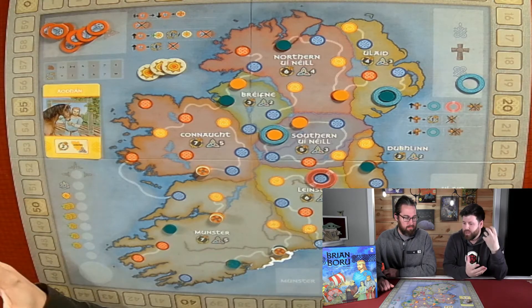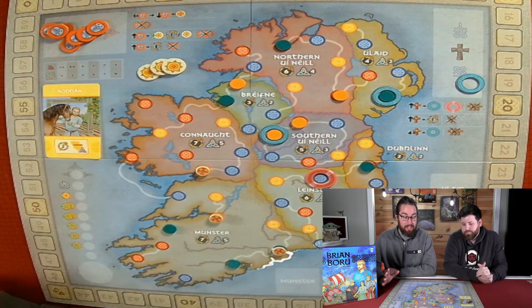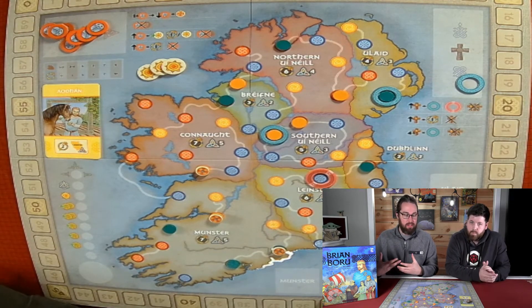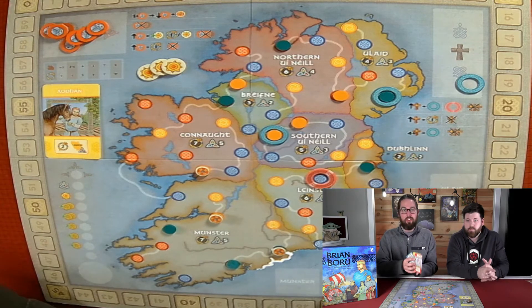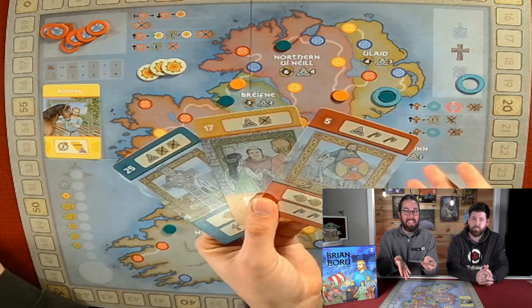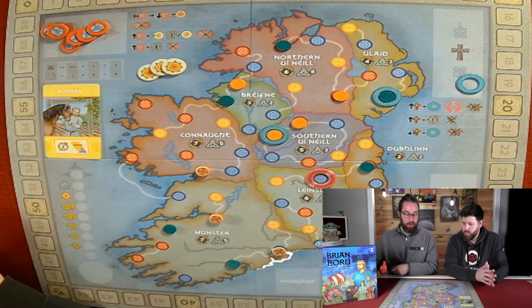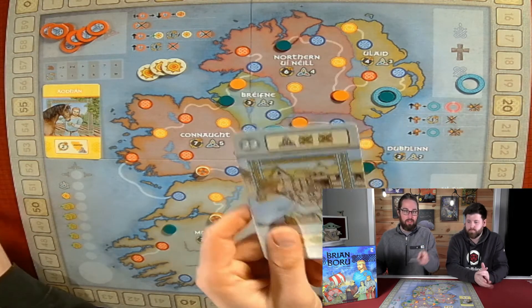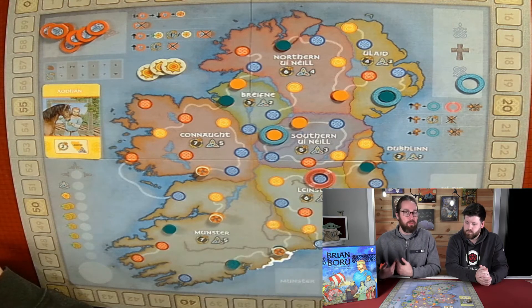It's more of a twist on trick-taking mixed with some area control. I love the trick-taking style of this game — that is the basic aspect of it. Everybody is dealt out cards, and there are different suits. We have three equal suits: blue, yellow, and red. And then there's also a wild suit. Depending on which zone you're going after, signified by this pink ring, that determines what suit is Trump.